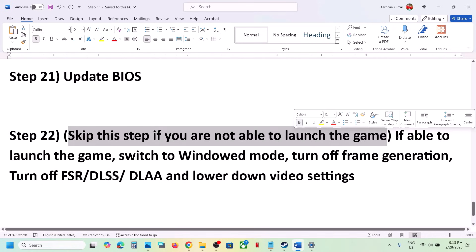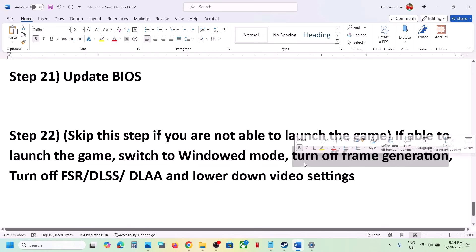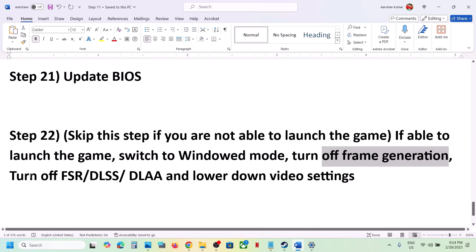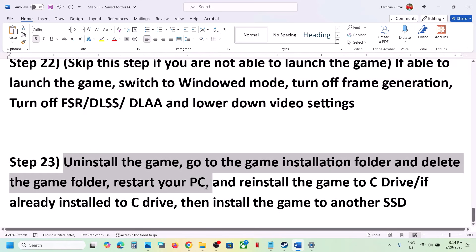The next step — you can skip this if you're not able to launch the game — but if you can launch the game, switch to Windowed mode and turn off Frame Generation. This has worked for many players. Go to the Graphics options in-game and turn off Frame Generation, turn off upscaling or DLSS, and lower video settings to Medium.